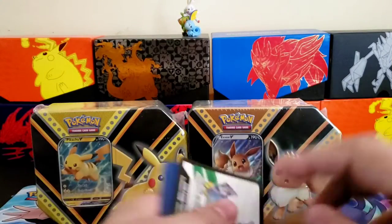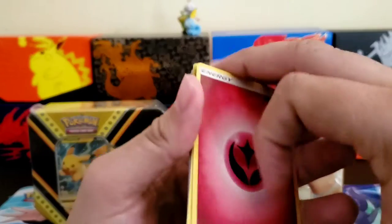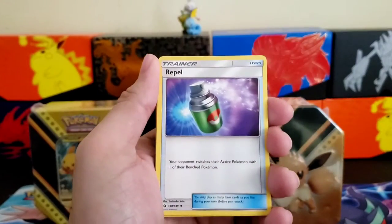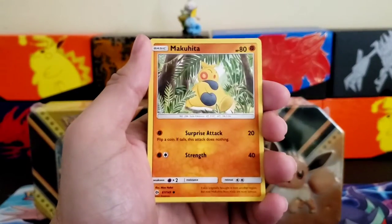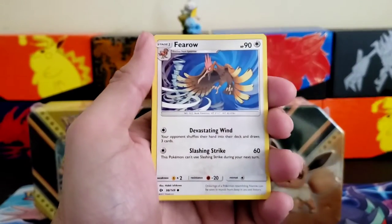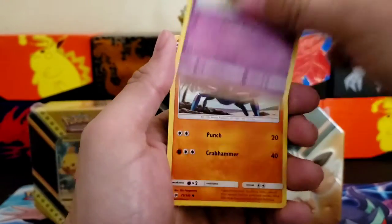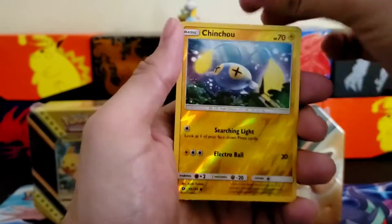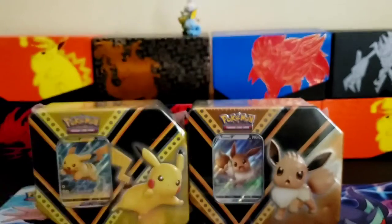Sorry, I mixed up the packs. Code card for anybody: one, two, three, four. Energy, Repel, Pinsir, Ferroseed, Drowzee, walking on the beach Crabrawler — reverse. And an Umbreon GX ultra rare — there we go!